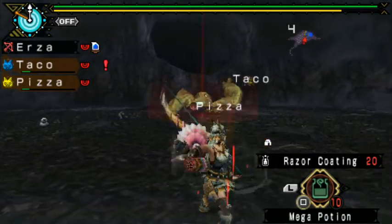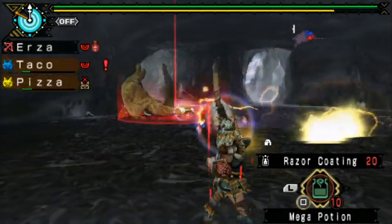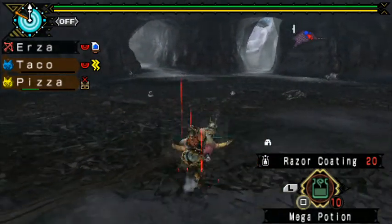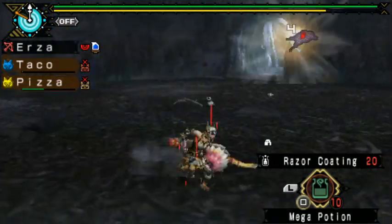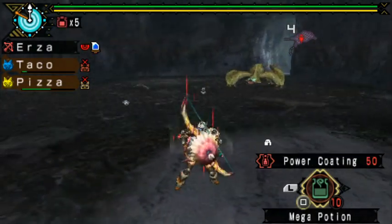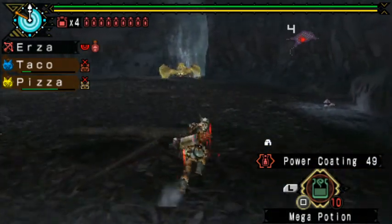It takes the most damage in the face when it's not enraged. I think I heard the Lagombe... It's pretty much like the normal one - from the back legs, the stomach when enraged, the tail, and when not enraged, the face. I could've brought poison probably - I just figured I wasn't gonna take that much damage from poison. Oh my god, that was fast and he missed. Close call.